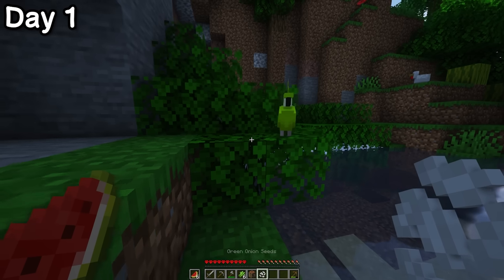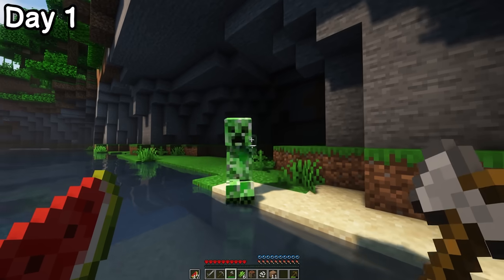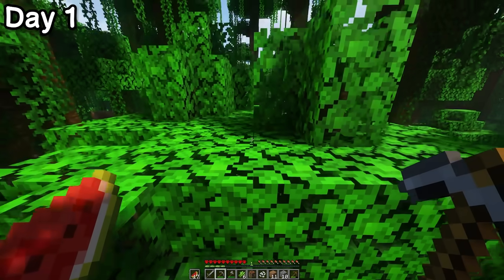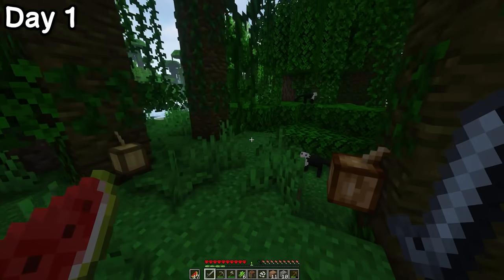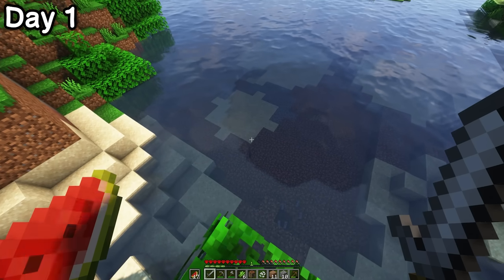I found some green onion seeds, but he wasn't impressed. They're green onion seeds and you're a green parrot — eat the seeds! I met a happy creeper couple and they didn't stay happy for long. I collected some coal and then continued pushing through the undergrowth. The wildlife in this place was absolutely stunning and I spent a while just taking it all in.